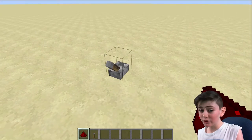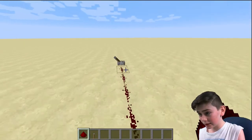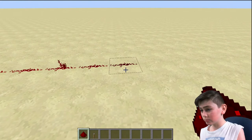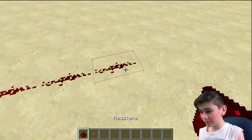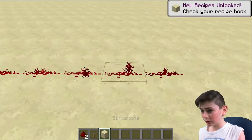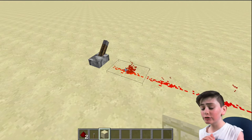Now let's test how far redstone can travel. Counting out 10 blocks — yes, that works. Continuing to 15 blocks. After 15, the redstone is no longer powered; these last ones are just normal, unpowered redstone dust. So remember that redstone can only travel 15 blocks.